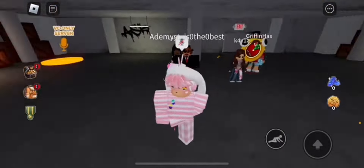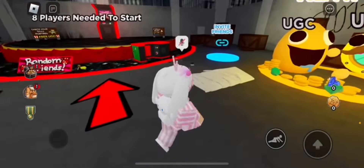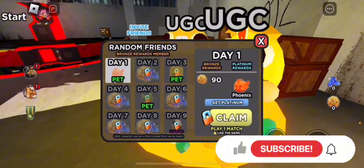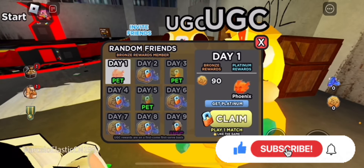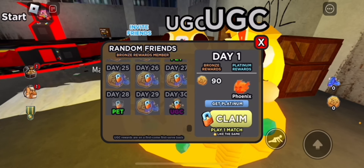Hey everyone, welcome back to the channel. In this video I'll show you how to get the Eggsly Head in Random Friends. To get this item you have to join the game for nine days straight, which means you have to play a round. You can just join a round and die - I'll give you a quick brief walkthrough of the game, which is why the video is a little longer.